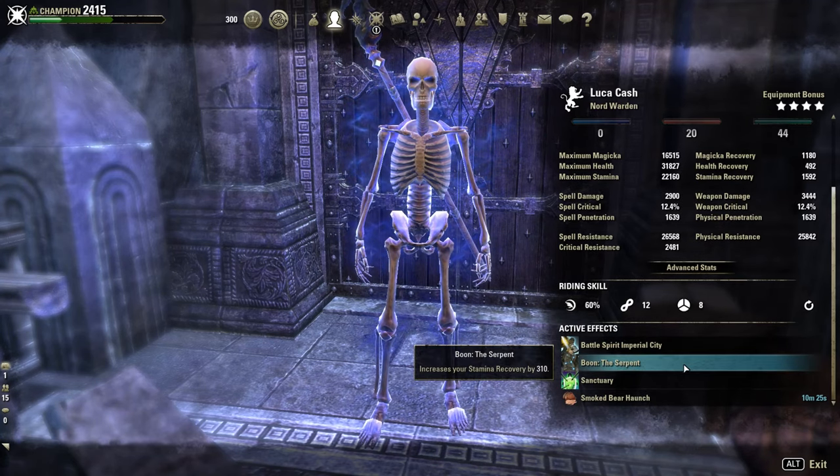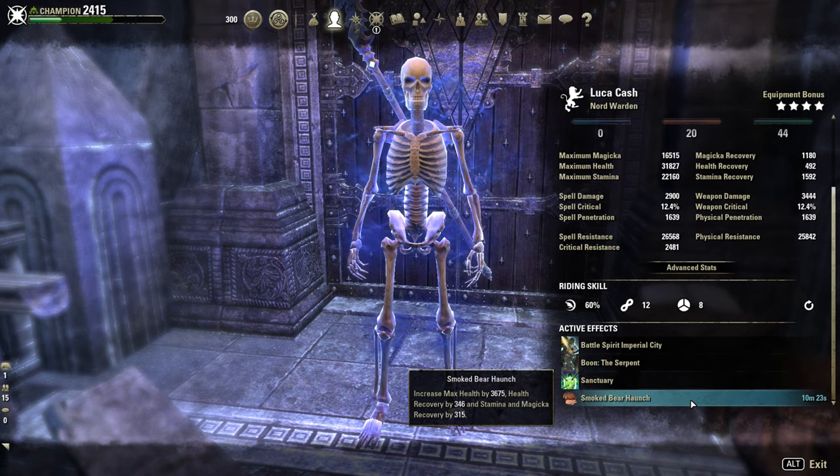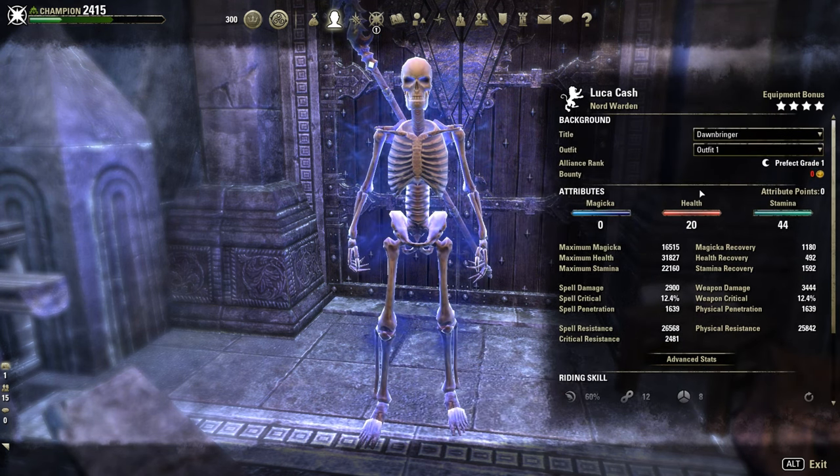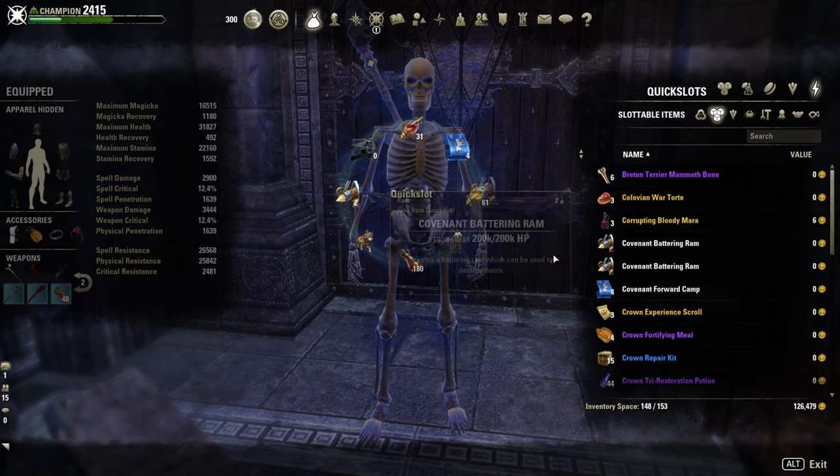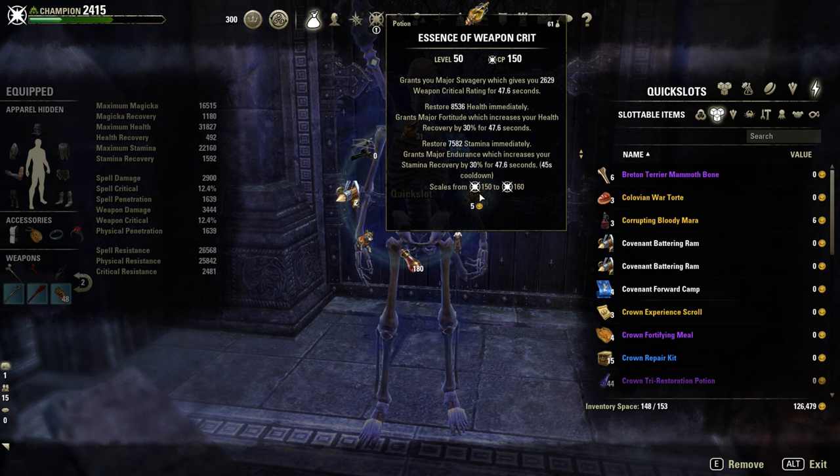Mundus: the Serpent for extra Stamina Regen. Smoked Bear Haunch as Buff Food. 20 points in Health and the rest in Stamina. Potions — two different ones: since I don't have a source of Major Savagery, we need to use the Weapon Crit Potions with Major Savagery, HP, and Stamina.